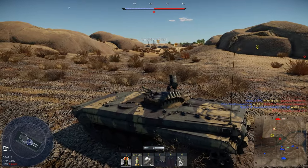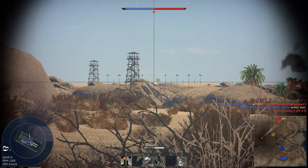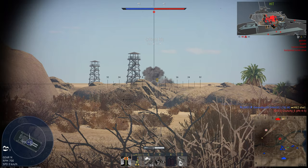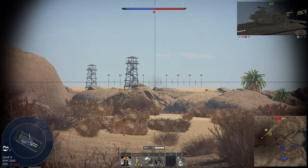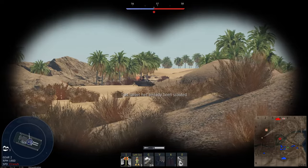Looks like there's an M41 all the way up there. Can I shoot him? Might as well give it a try. I'm going to send an ATGM his way — just aim for his turret. Unfortunately, that was a really stupid decision because I probably should have gone for his center hull where all the ammunition is, but I wasn't quite confident I wouldn't hit a rock.